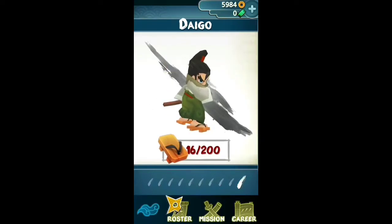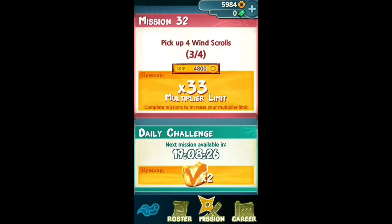That's the roster. Then you have missions. They have, like, collect this much — right here at the top it says pick up four windscrolls, and my reward is a 33 multiplier limit. And at the bottom you have a daily challenge, every 24 hours or something like that, and your reward is always those cat hits — I'll tell you what those are in a minute, but you get two.